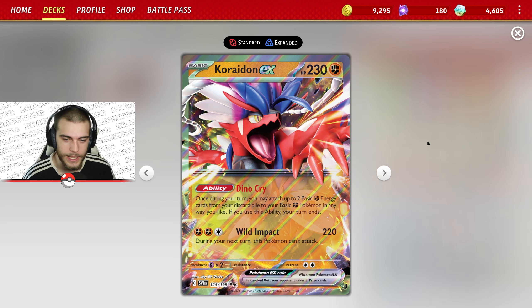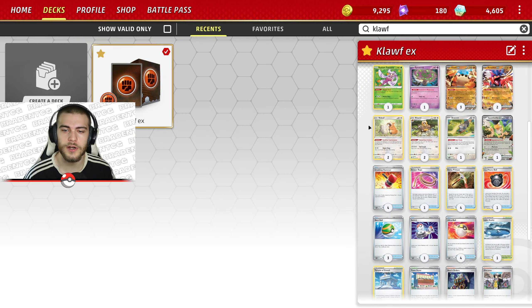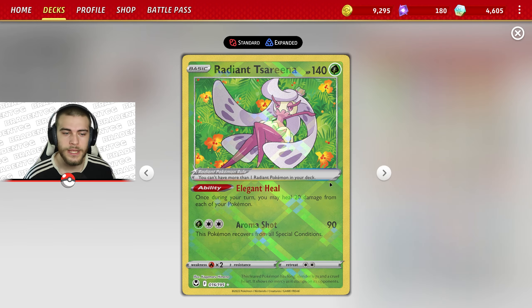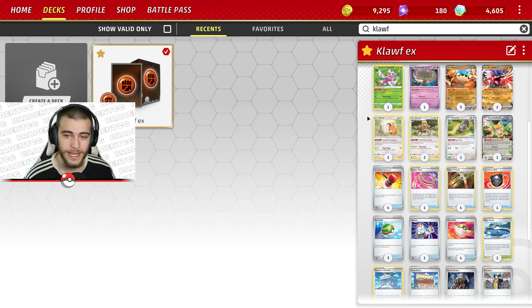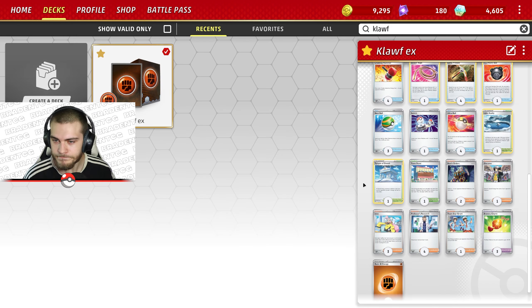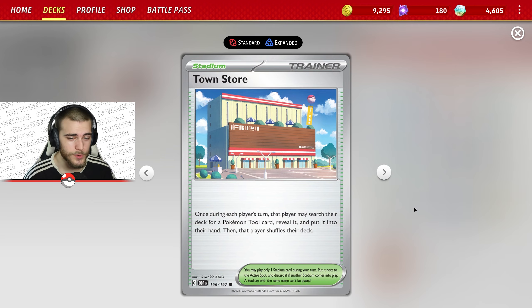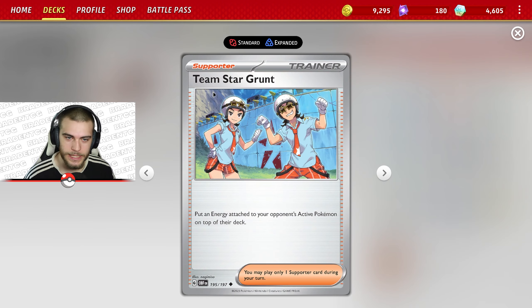We pair that with Koraidon EX and its Dino Cry ability, which lets you attach up to two basic energies from your discard pile but you have to end your turn. We also play Radiance Arena for Elegant Heal, healing 20 damage off all of your Pokemon at once, and we play the Bibarel and Squawkabilly line to keep a fresh hand. We play Town Store to search for a Pokemon tool card.